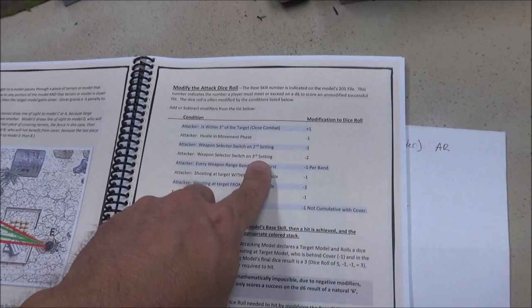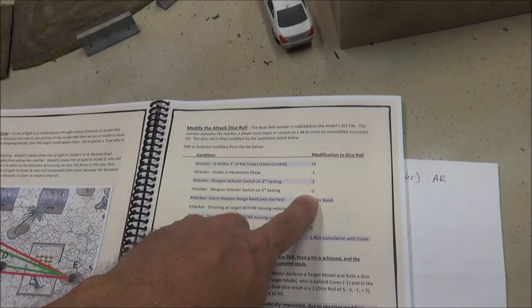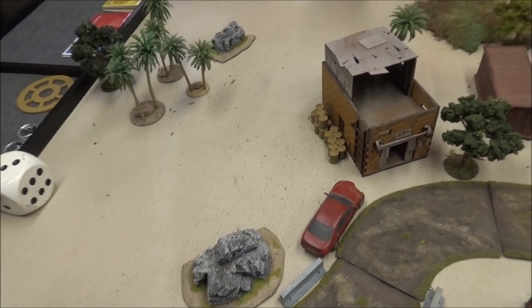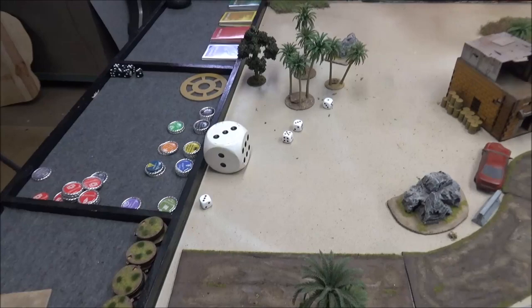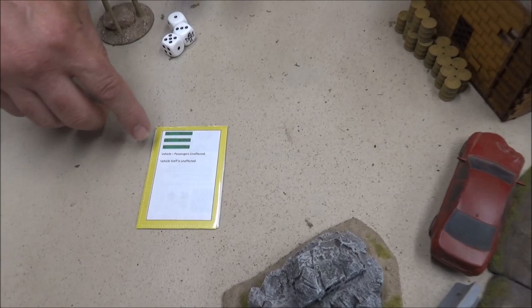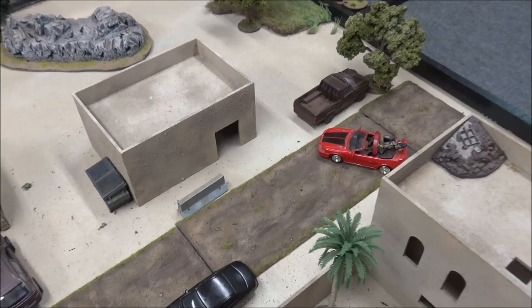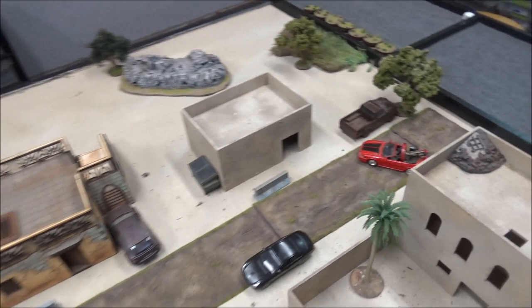Andre is going to have Beersford fire his SAW at the Red Scorpion's Mustang. Base skill of two, automatic fire is minus two, second range band is another minus one — needing fives. He rolls and gets one hit. Yellow card for the vehicle: passenger unaffected, vehicle itself also unaffected. Nothing happened — the Red Scorpion drives on. Meanwhile, these guys near the Humvee are within three inches, which counts as close combat: all negative modifiers go away and they get a plus one. The terrorist fires his submachine gun into the Humvee at anything-but, hitting three times at point-blank range.